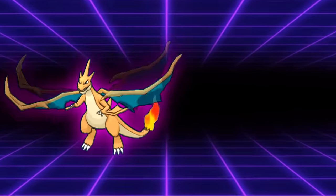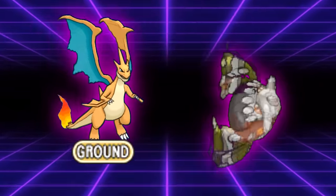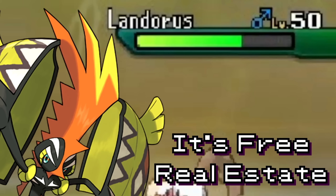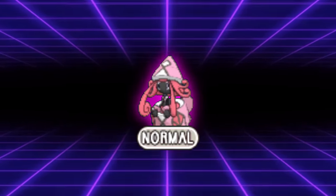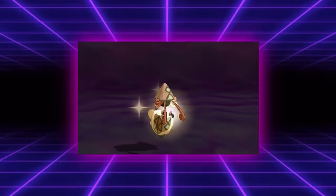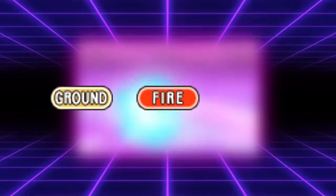Any Pokemon with a decent special attack stat was capable of viably running Hidden Power to cover for a Pokemon that otherwise couldn't be dealt with. While not typically a hard counter due to its low 70 base power, it was more of a tool to score a KO on weakened Pokemon. One of the biggest benefits was that it had no indicator of its type besides the damage it would deal. For example, if your opponent's Tapu Lele clicked Hidden Power into your Steel type and it dealt super effective damage, it would typically be Hidden Power Fire, but you couldn't discount it being Ground or Fighting.